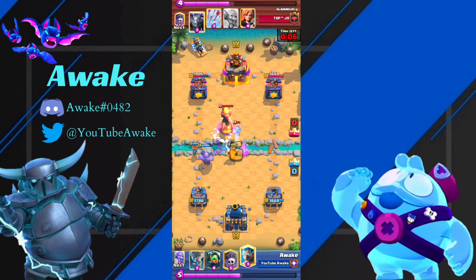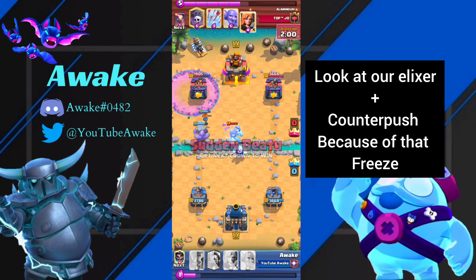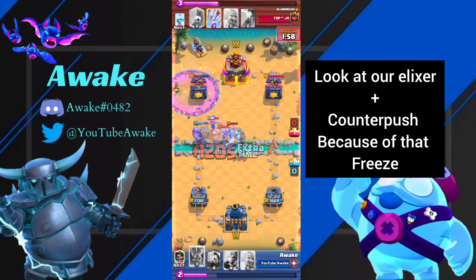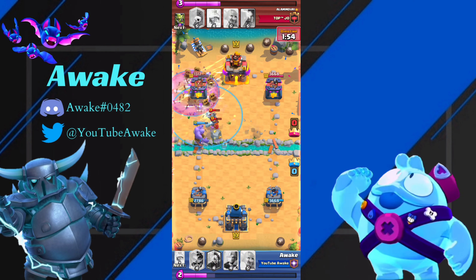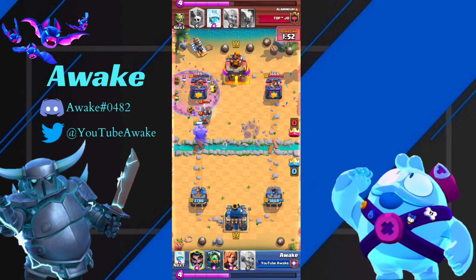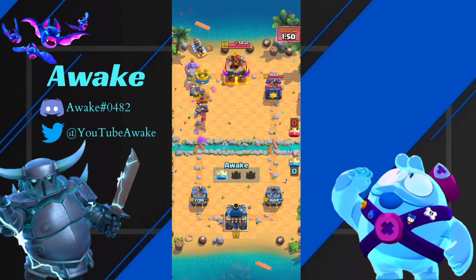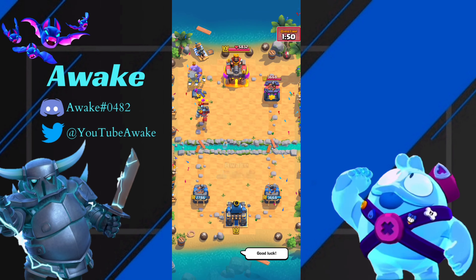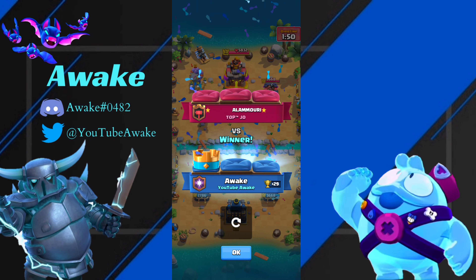We freeze his Inferno because I figure, with that big of a counter push, I'm going to go Graveyard at zero Elixir, because look at his Elixir — he has really nothing. I get a really good Tornado, and that's game, just like that. He kind of overcommitted there, and then with that high Inferno Tower placement, that just was not good.